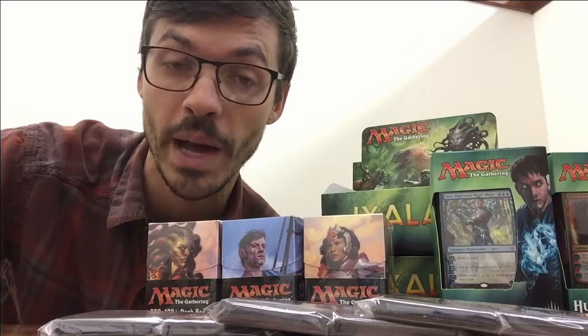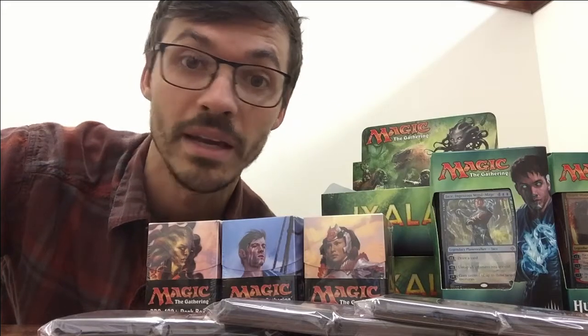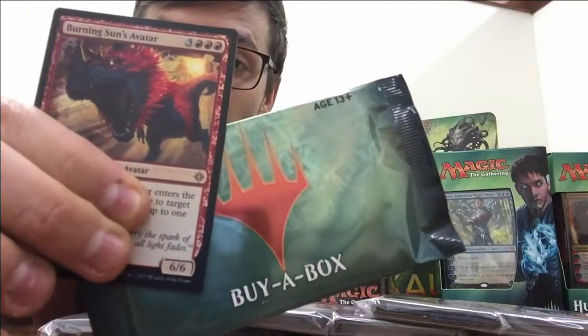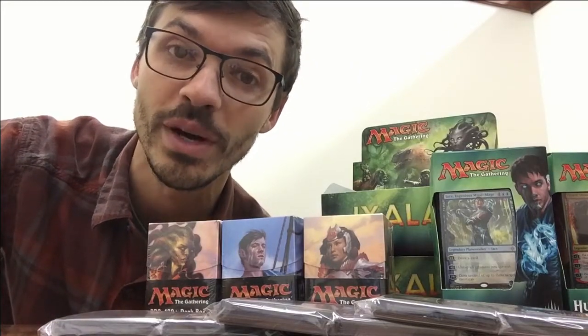On top of the Ixalan release this Friday, we also have a $10 draft if you click going on Facebook. That is going to be great — it's going to be 7 o'clock this Friday. Also, if you've already pre-ordered a box, you can come pick those up Friday when we open at 2pm. Otherwise, if you come and buy a box from us at all, you get a buy-a-box promo, one of them being the Burning Sun's Avatar, and also a buy-a-box pack — Wizards is doing this new thing this release.